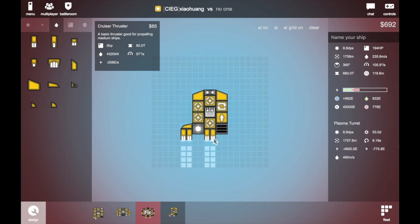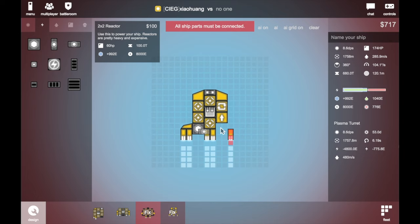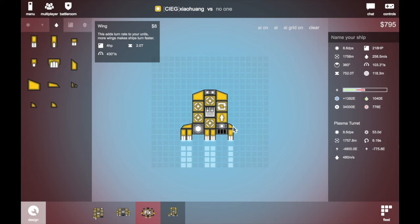Just put it over there. You can see there's a problem, so we add half of it, add a small one on it. Then put a small wing over there — those stops. This is the way to build a ship. Pretty good speed.